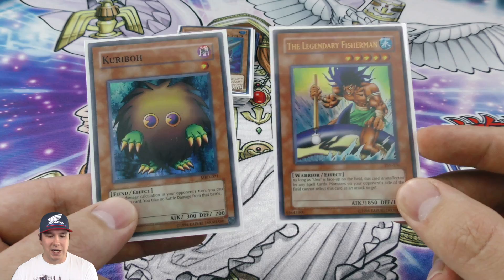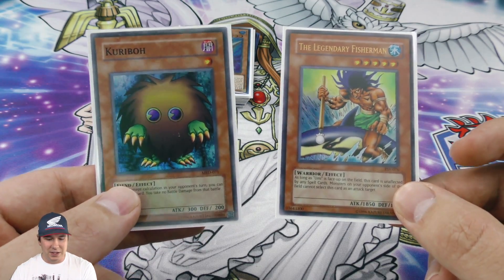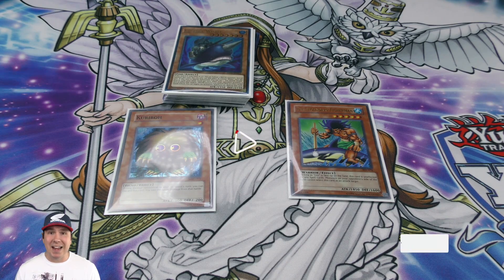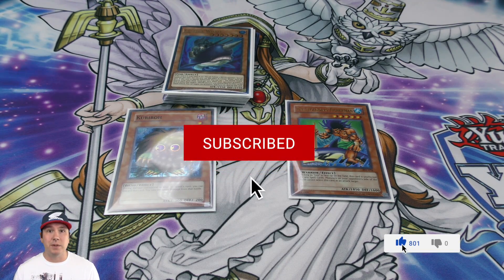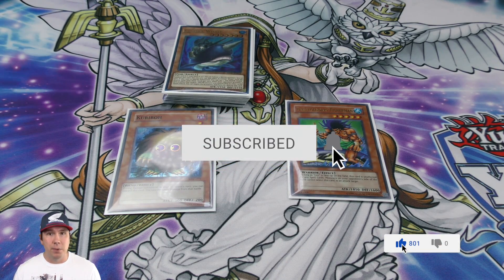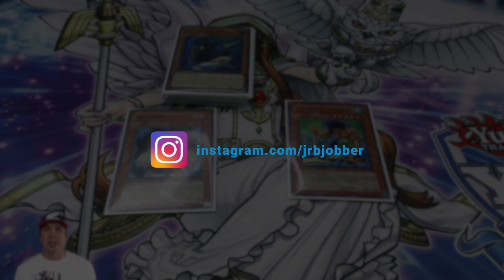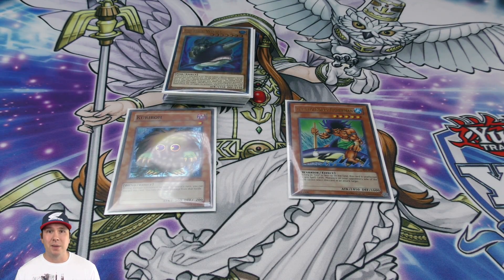Out of the Joey packs we pulled five foils, two being ultra rares including Gear Freed the Red Eyes Iron Knight, and the new age Fortress Whale — same stats, really beautiful. Out of the OG booster packs we pulled a Kuriboh and the Legendary Fisherman — awesome! Thank you guys so much for watching. If this video gets 800 likes I'll announce the winner in the comments of the next video for a free booster box. Drop a comment below, follow me on Instagram using the link in the description to claim your prize. Jobry here — that's a wrap!